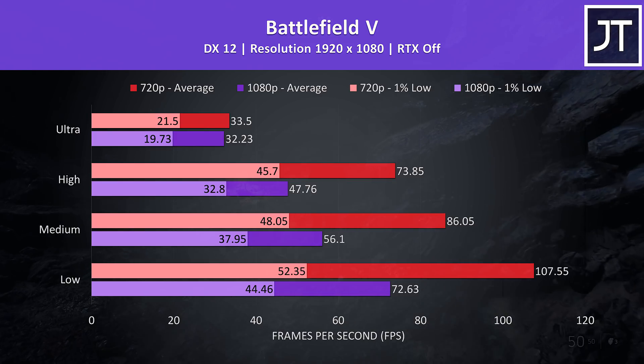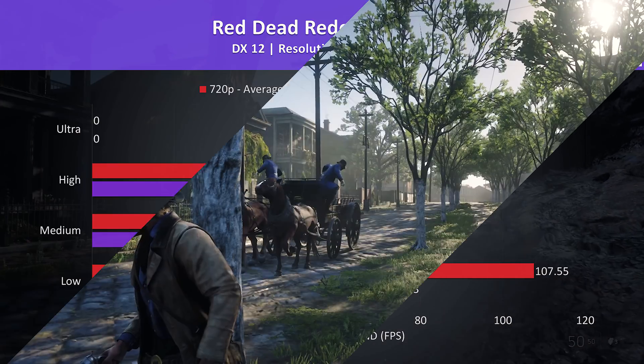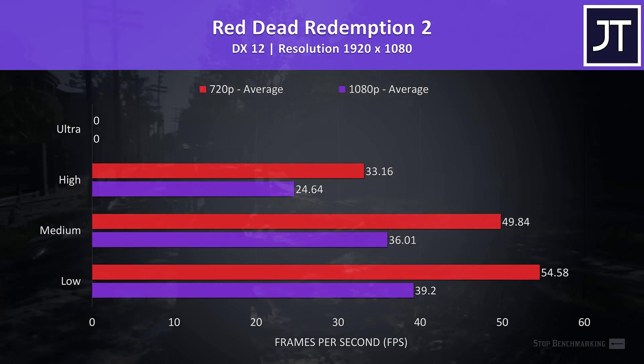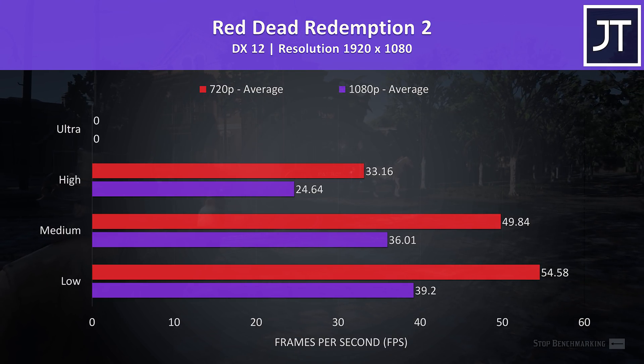At ultra settings the performance difference was quite negligible, but at any other setting level there were big gains to be had from 720p. Red Dead Redemption 2 was tested using the game's built-in benchmark tool. Ultra settings couldn't be run due to the 4GB VRAM limitation of the 1650 Ti, so low settings with 720p was needed for a fair frame rate in this heavy test.